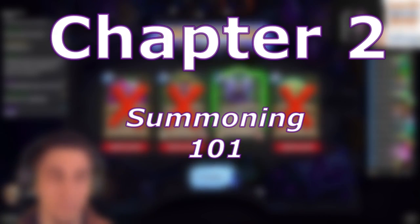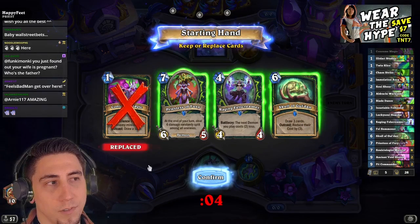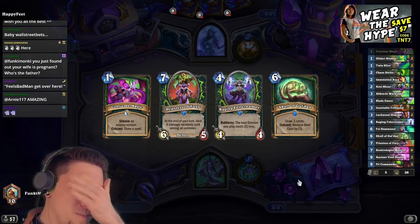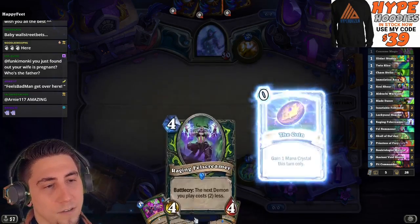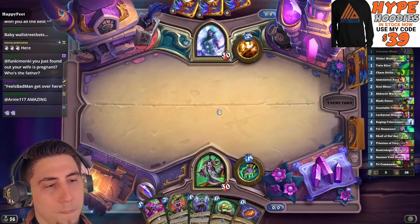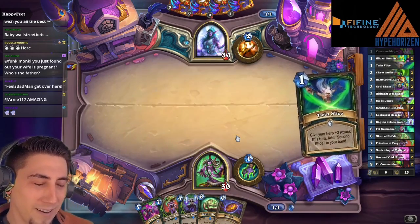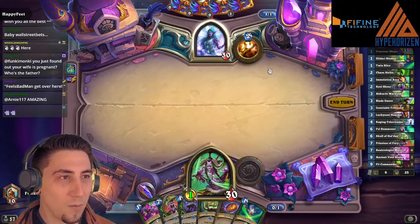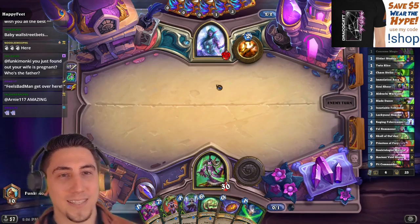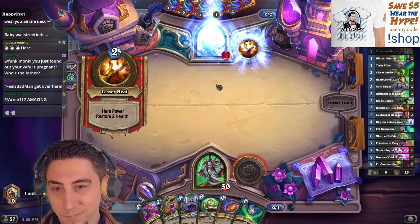Priest. I do like the Felscreamer. Felscreamer on four and a Priestess on five — I mean, I've got a really good turn four, five, six. The Skull is almost all the way to the left side of the hand, easy to dump. I wonder if this is going to be the Aluxia Priest where the only minion in the deck is Aluxia. It's something Monsanto has been playing recently and it's actually kind of a good deck — scary to play against like any Priest.